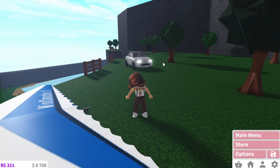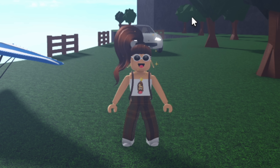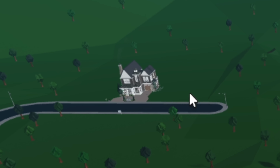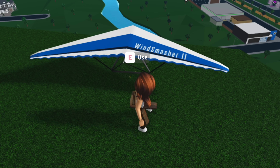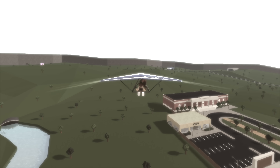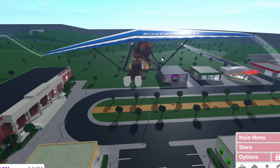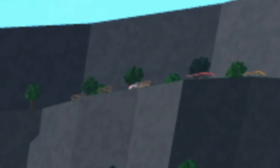I managed to drive my car up the whole mountain — not sure how but I'm not questioning it. We're at number five: hand gliding! I love these things but honestly haven't used them in so long. You can take them and glide down — I can even see my house, it's so cute! They're not used that often; it's a cool feature but kind of random. It goes so fast — let's fly to the next location!